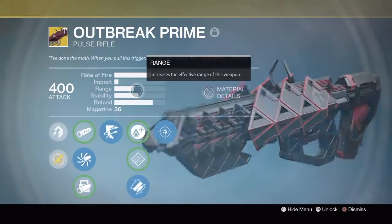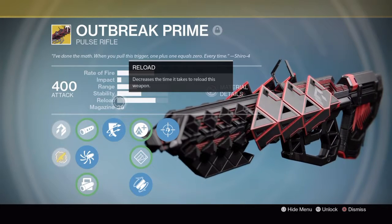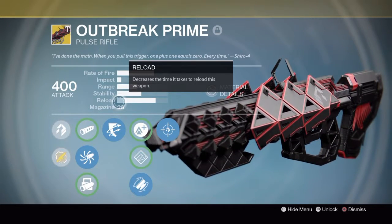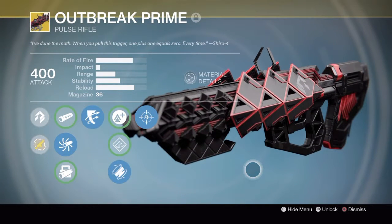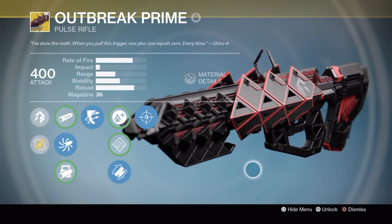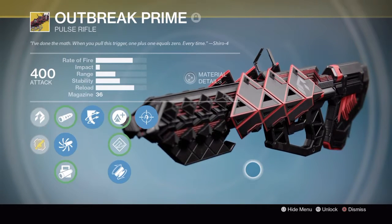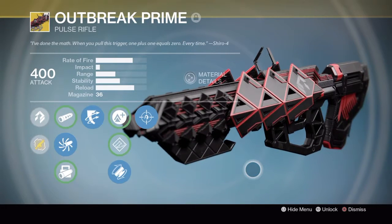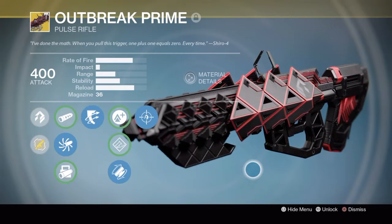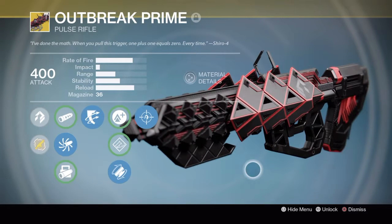Outbreak Prime is a pulse rifle with some very unique abilities. It looks really beautiful — that is one thing I have to say. It's very similar in concept to Sleeper Simulant, which is an exotic fusion rifle. You can pick up the quest for that from the gunsmith in the tower, and again there are YouTube videos on how to get it.